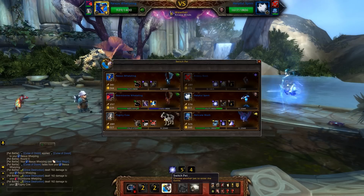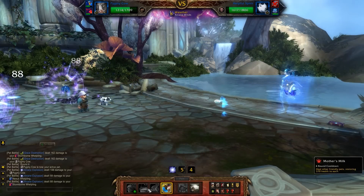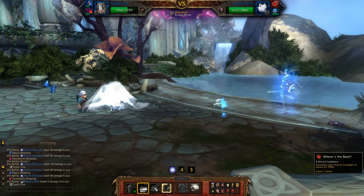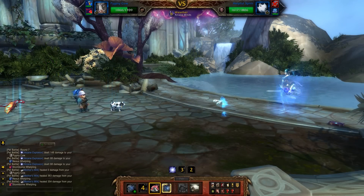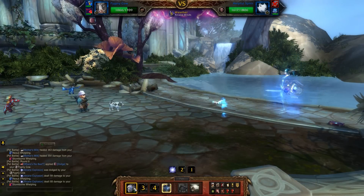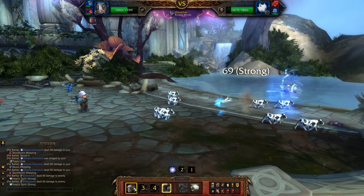Then we're going to switch to the Pygmy Cow, or the Fawn if you brought a deer pet. Pygmy Cow comes out — I'm going to use Mother's Milk to heal up my backline pets, since both the Helpful Spirit and the Breezy Book were AoEing down the backline. Then I'm going to use Where's the Beef on cooldown to mitigate some damage, and Stampede to fill in with strong critter hits against the Helpful Spirit.